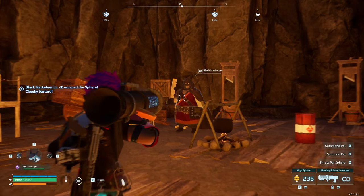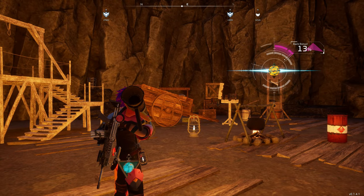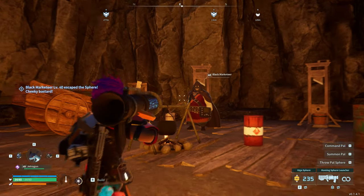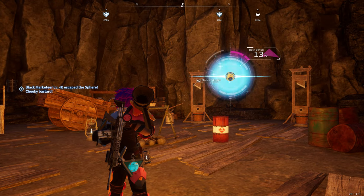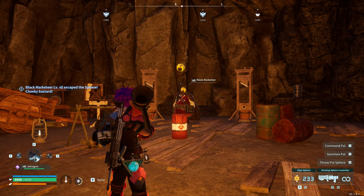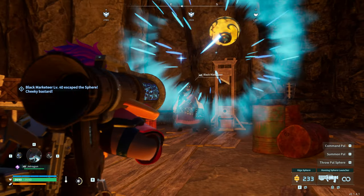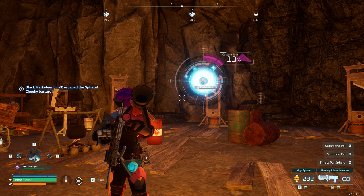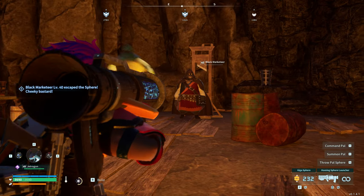We're going to go up to a Giga Sphere and see if that works — that's a slightly better chance. We want to be able to do this for lower players, and I think the Giga Sphere is probably the only ball you're going to get at a low level. We'll keep going and throw a few at him — he's worth getting. Hopefully we can get a slightly better chance than 13%. We'll keep going.